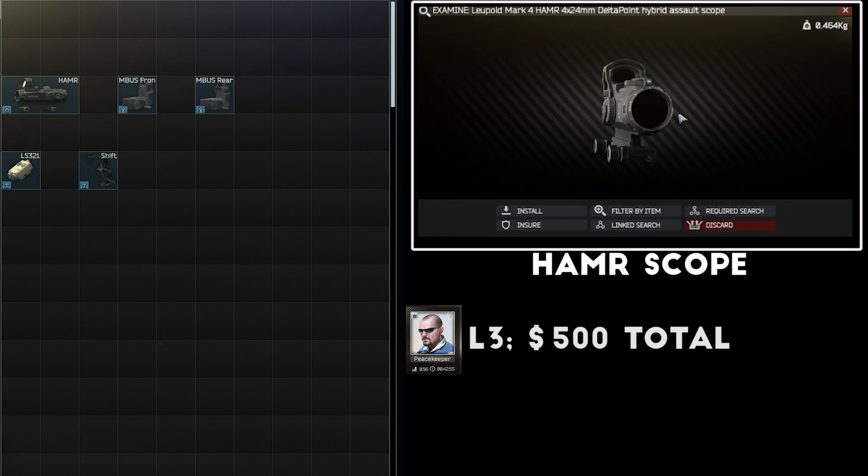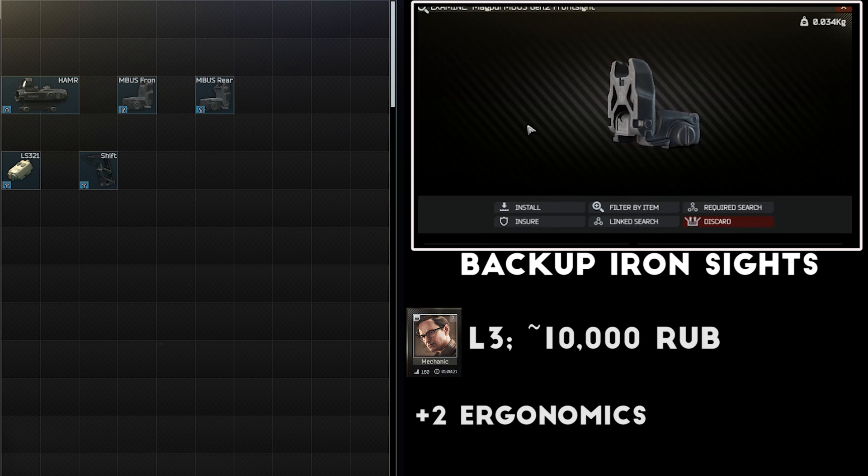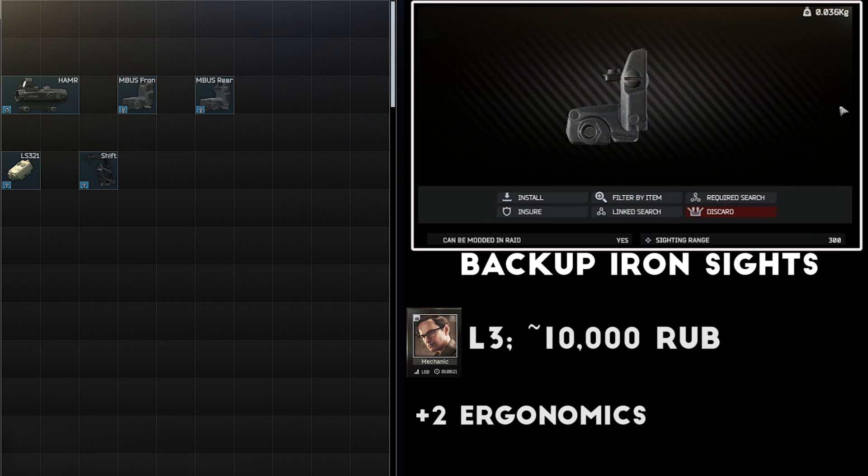For optics, I'm going to add a Hammer scope with a Delta Point reflex sight. I like the Hammer on an M4 because it has a great field of view, moderate zoom, and can also mount a backup sight right on top. Both of these are sold by Peacekeeper and run about $500 total. I also like to add the Magpul backup iron sights, which run about 10,000 rubles for a pair from Mechanic and add two ergonomics to your total build. These aren't necessary, but the free ergonomics boost is a nice touch.